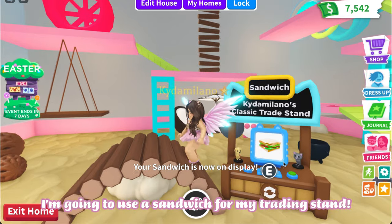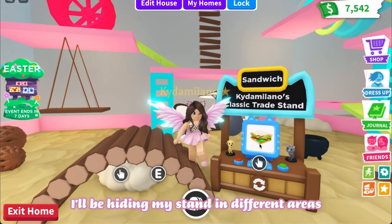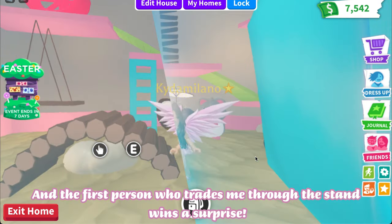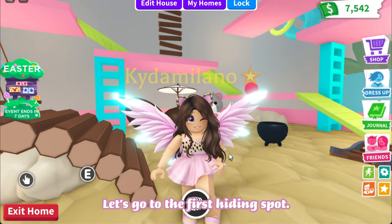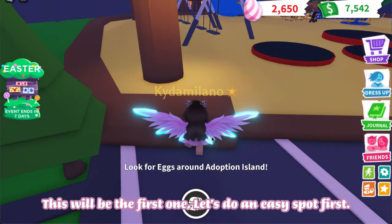I'm going to use a sandwich for my trading stand. I'll be hiding my stand in different areas, and the first person who trades me through the stand wins a surprise. I'm ready — let's go to the first hiding spot. Let's do an easy spot first.